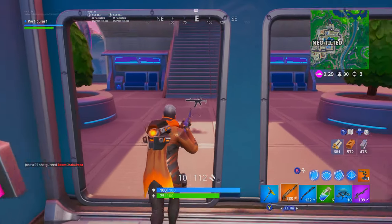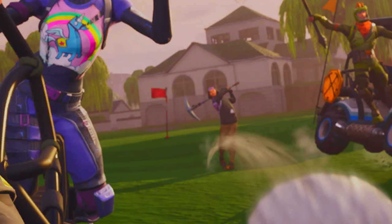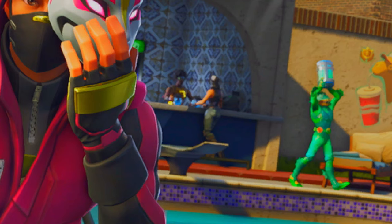Looking back at some Fortnite Season 5 loading screens: you can see the Drift skin, the Bright Bomber, the Rex skin, and the Cuddle Team Leader all on golf carts having fun. But take a look in the background — who hit that golf ball? That is the Moniker skin, or the Almond skin. He is trying to get close to these four skins to take them out. And at the pool loading screen, you can see the Drift skin, the Cuddle Team Leader, the Rex skin, and the Bright Bomber. But take a look at the bar in the back — that is the Fortune skin. She is also trying to get close to these four skins to take them out.